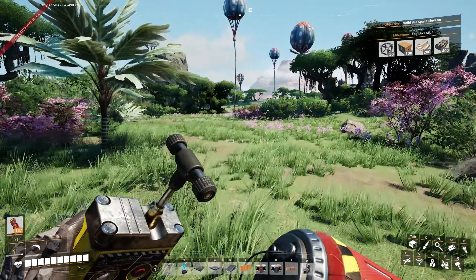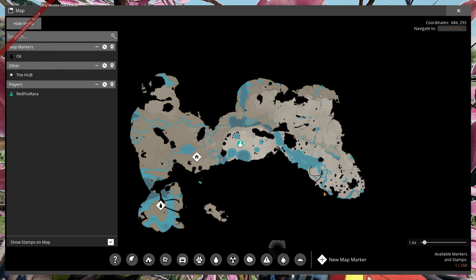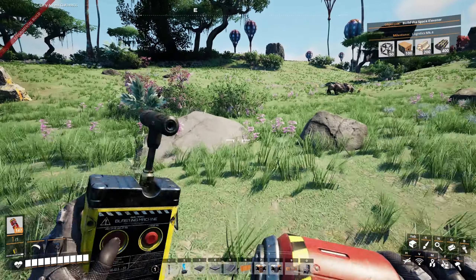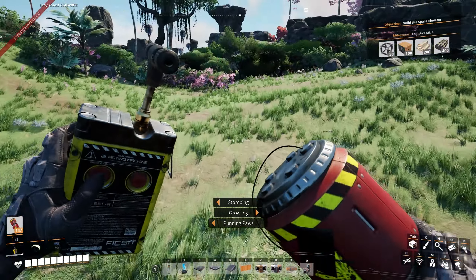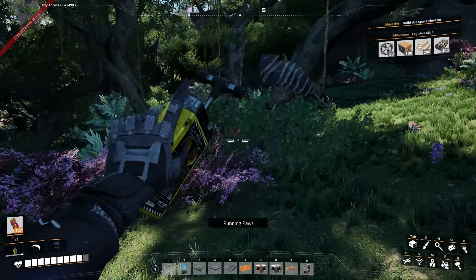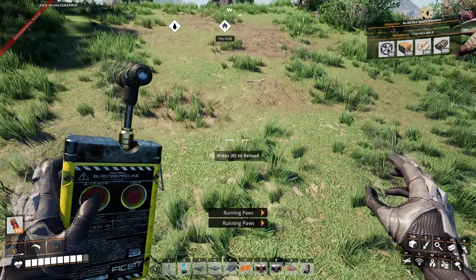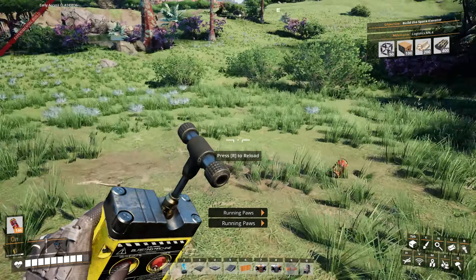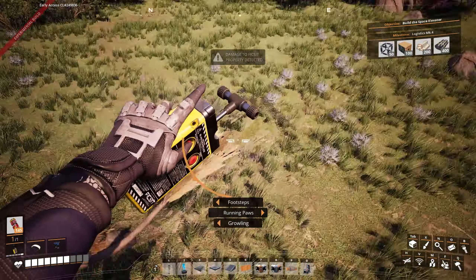Once you throw a nobelisk, you can't pick it back up. You reload and right-click to detonate all your nobelisks. So if you wanted to make a huge explosion with hundreds of nobelisks on some creature, you can definitely do that by piling them up and then exploding them all at the same time. Even with the blade runners, I don't like running up this — I still get nervous that I'm going to fall off every time. Maybe it's a little worse with them too, since they make you so much faster and more agile.